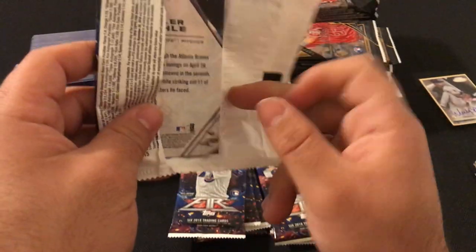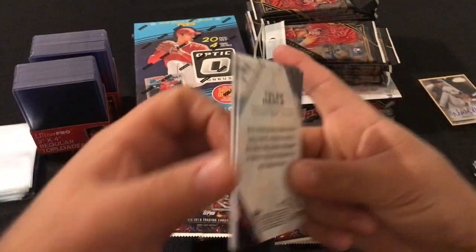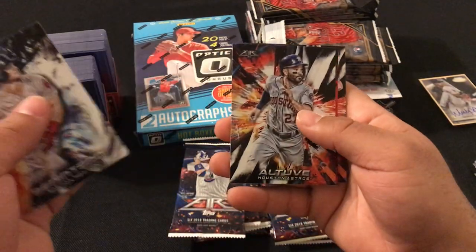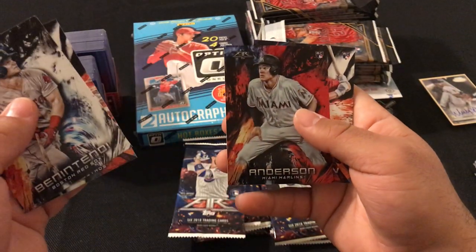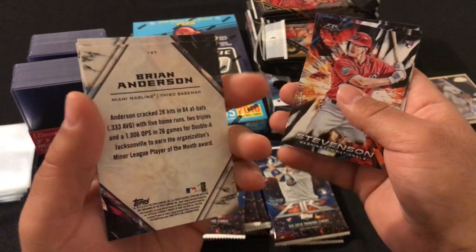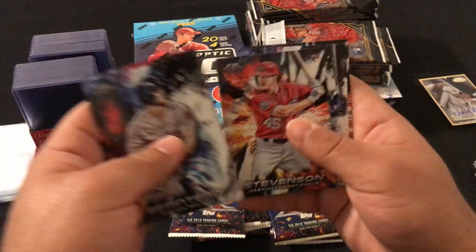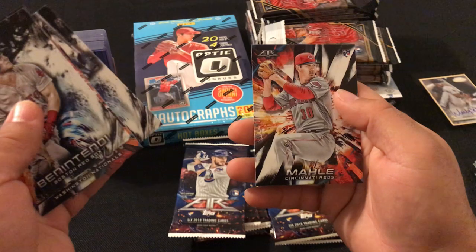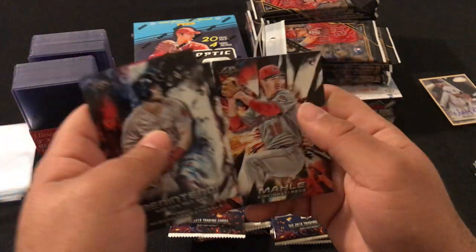Next pack: Andrew Benintendi, Jose Altuve, Brian Anderson rookie card red foil not numbered, Stevenson rookie card, Eric Hosmer, and Tyler Molly rookie card.